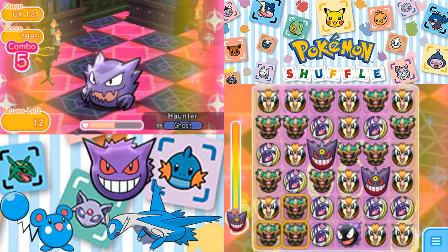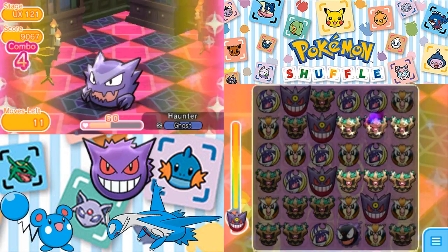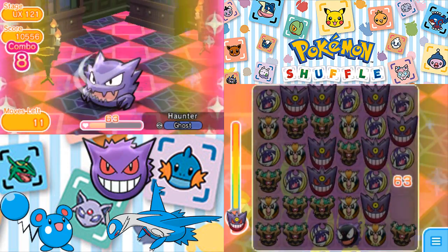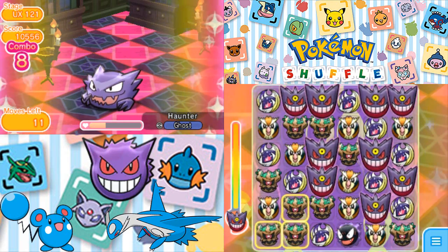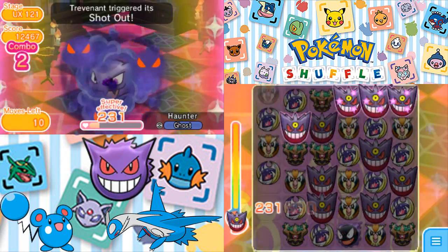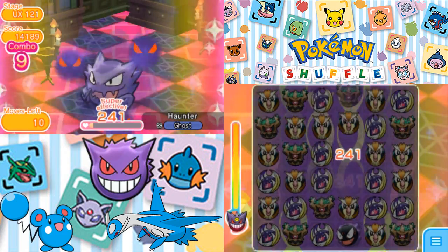I need Trevenant to come through here, honestly, because I don't know how else we're going to be able to do this. I think I have to go for Lunala here. Fortunately, Trevenant did come through there. That is good.